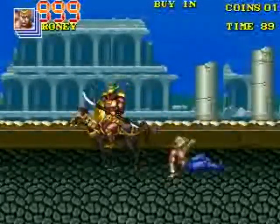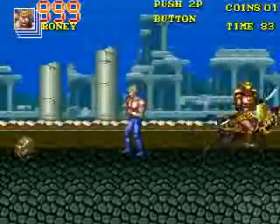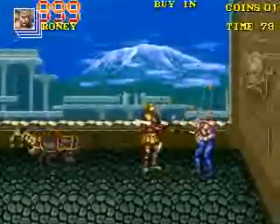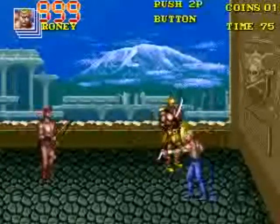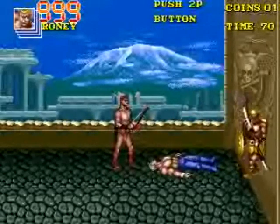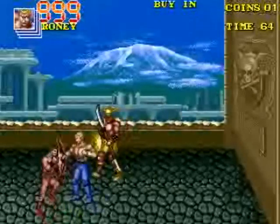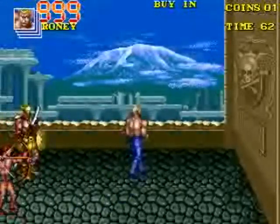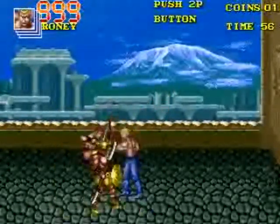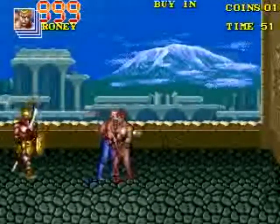You cannot knock this guy off of his horse — that's really stupid. But he will be the boss here. He has a spear and it's really hard to get close to him. He can swing his spear even if you're close and cut you, and he'll hit you with a spear from far away. So it's probably another time when you want to get him glitched into the wall.